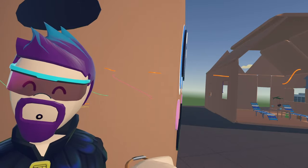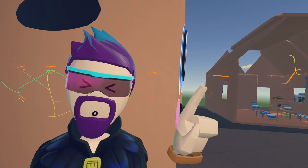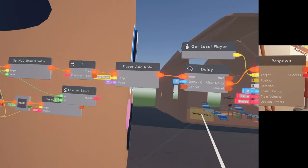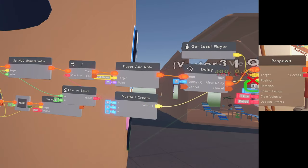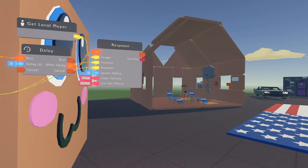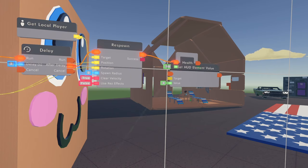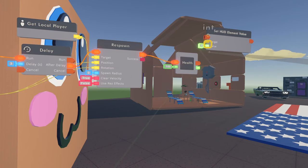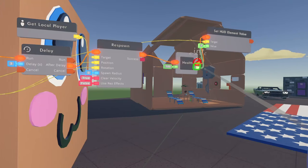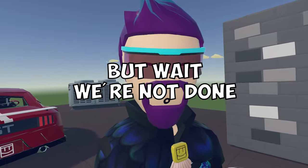Right after you get respawned, clone the health variable and reset it to 100 to restore full health. Then update the HUD element — the target is your constant from earlier — and set that value to 100, resetting the displayed health to 100. Then remove the roll so the person can start moving again.